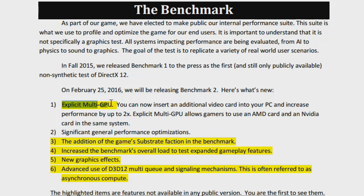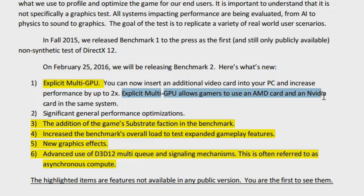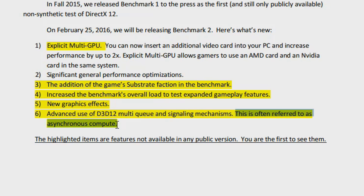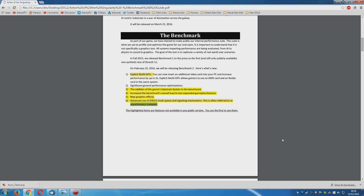The game is going to have explicit multi-GPU functionality, which is actually really interesting, because now you'll be able to use AMD cards and Nvidia cards in the same system, both together in one PC. And down at the bottom, there is advanced use of D3D12 multi-queue and signalling mechanisms — this is often referred to as asynchronous compute. Let's just take a quick look at what exactly asynchronous compute is.